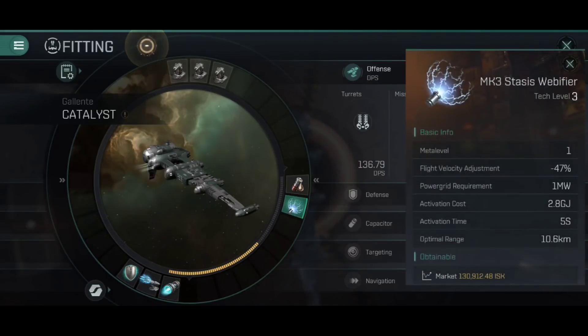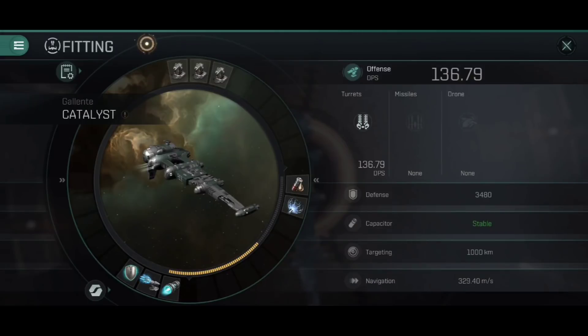We also have a Mark III stasis webifier, designed mainly to hold an opponent in position. We want to be close to fire the snub-nosed railguns, and if the enemy is a fast-moving ship we need to slow it down so it doesn't outpace us. The webifier has a range of 10.6 kilometres, which is still longer than the guns, so we get within 10.6 kilometres, activate the webifier to slow the target down, then move in and orbit at 2 or 3 kilometres with those railguns dealing as much damage as possible.